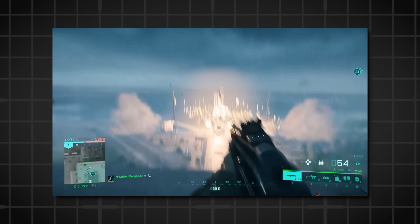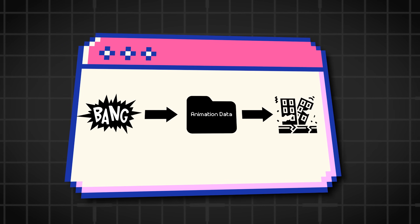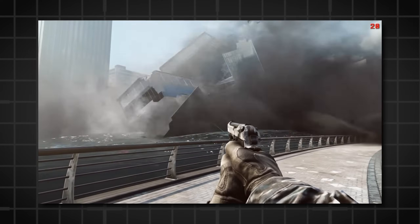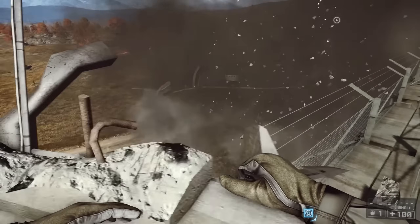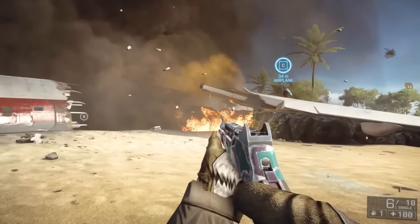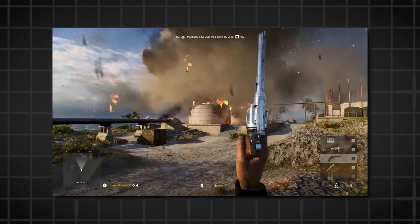When an event in the game triggers the destruction — for example, a player placing a C4 charge on a building — the game swaps the intact model of the building with a pre-baked destruction animation. The transition happens almost instantaneously, making it appear as if the building is collapsing in real time, when in fact the sequence was predetermined. Using baked animations reduces the computational load on the game engine during gameplay, leading to smoother performance and allowing for impressive large-scale destruction without a significant impact on frame rates.